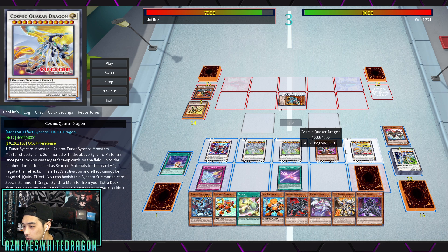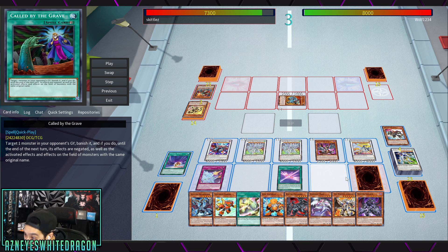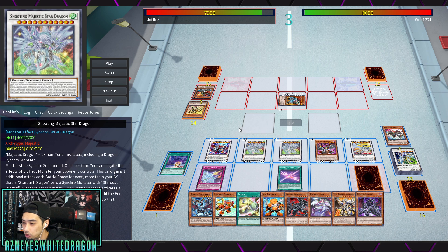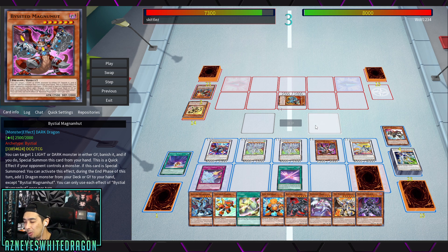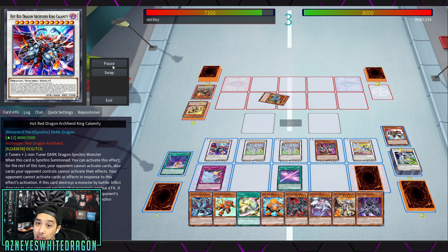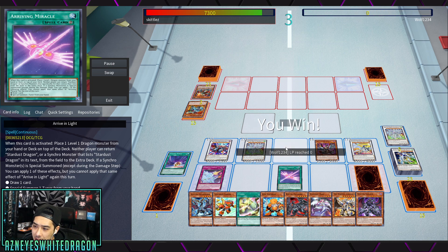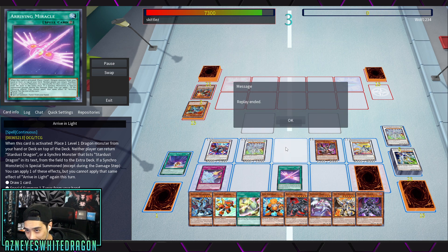Look at this — we literally have all the monster zones filled: four boss monsters. Look at how many cards he has in hand: one, two, three, four, five, six, seven, eight — eight cards in hand. He ran through the entire extra deck basically in the span of one turn. He made all 15 cards — remember, one is made during his opponent's turn for Hot Red Dragon Archfiend King Calamity.